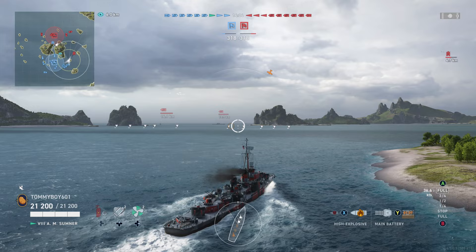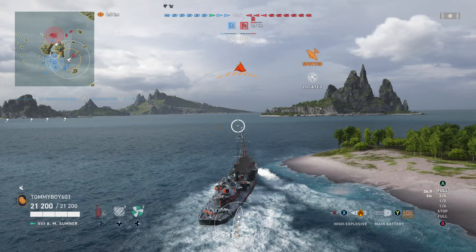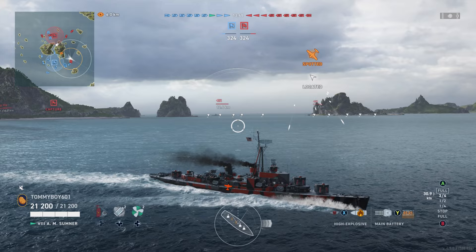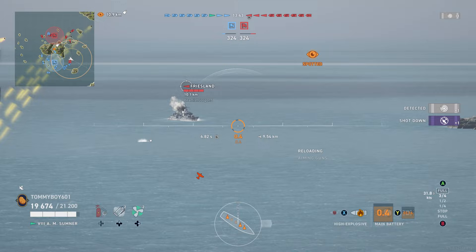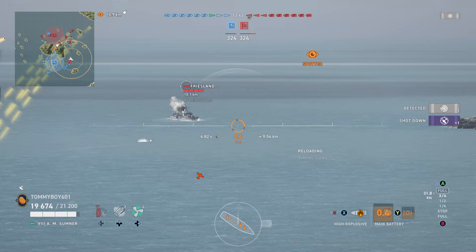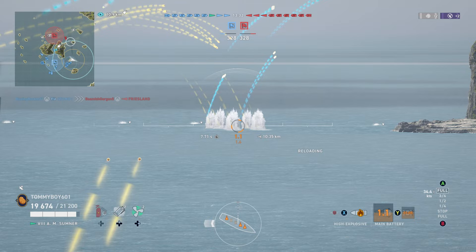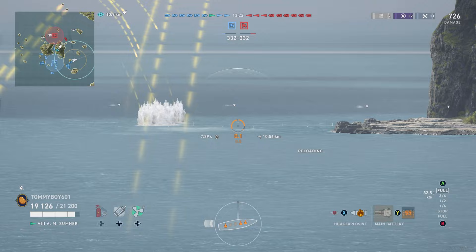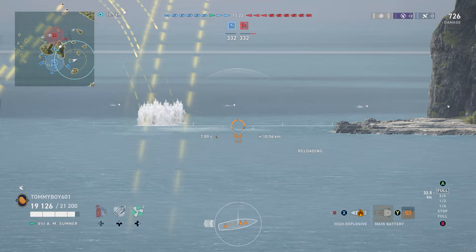We have an evenly spread amount of destroyers, which hasn't really been true lately since it feels like we've been experiencing unbalanced destroyer matches. For now, we're going to take the lead at the front of this island and see if we can get any spotting. We do see enemy aircraft coming in. Sumner's AA isn't the best, but still pretty decent. We know we're spotted, but we don't want to blow our smoke this early — American smoke is great for getting into a position, but rough if you have to use it too soon.